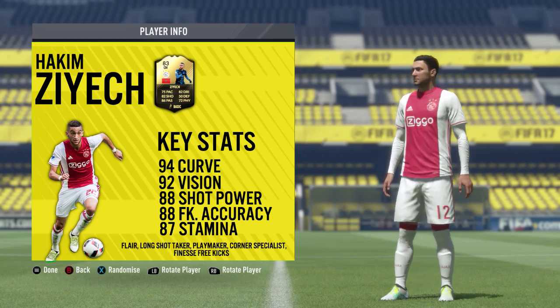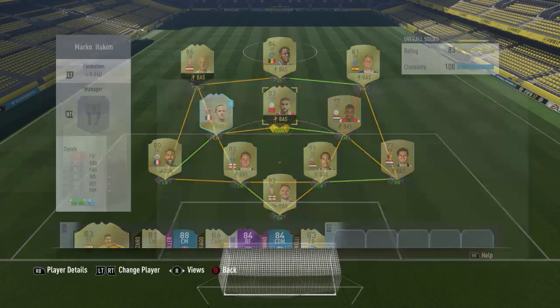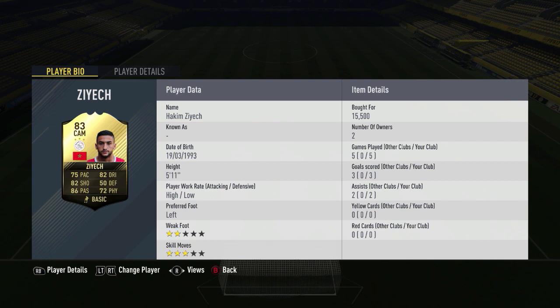You can see the team on screen that we used him in — it's the same team we used for the second InForm Marko Arnautovic review that went up yesterday, so be sure to check that out. I've also reviewed Emmanuel Petit's legend card that's also in the team. In the 5 games that we played with Hakim Ziyech in that CAM position, he came away with 3 goals and 2 assists, which wasn't too bad a return, especially considering we were reviewing another card at the same time.